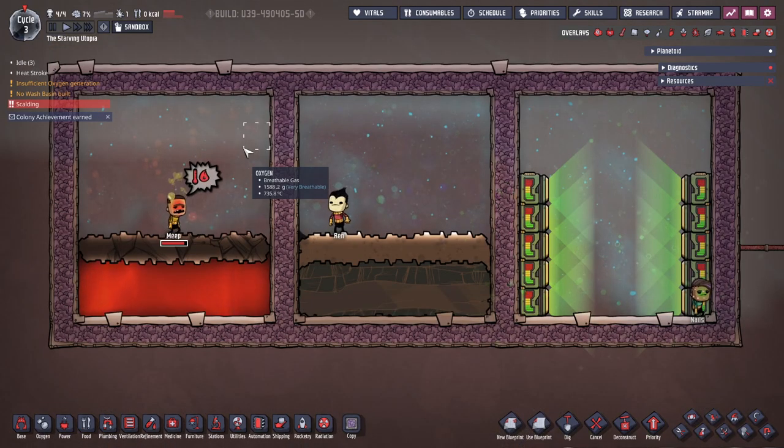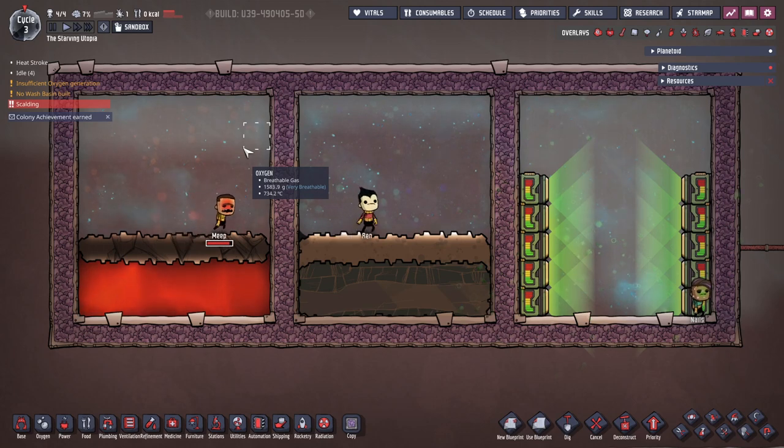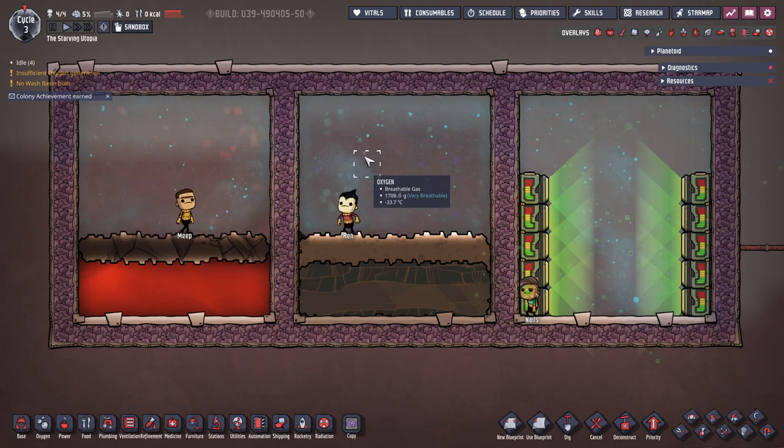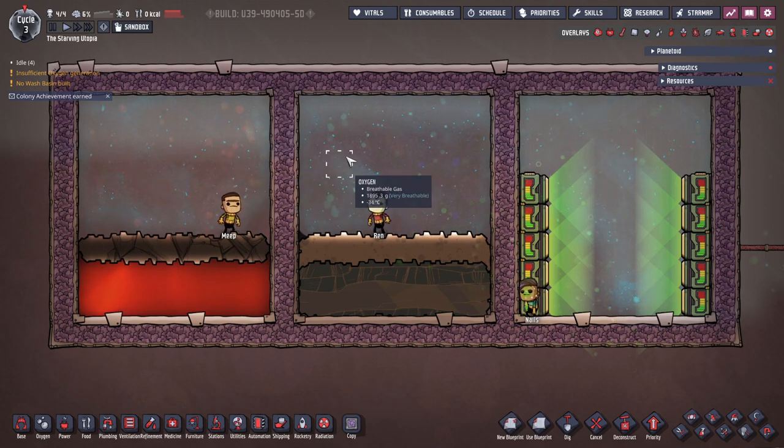Heat stroke is when dupes are exposed to hot environments for too long, and whilst this comes with a small attribute penalty, the main risk is in dupes directly taking damage to their health which can kill them. Conversely, hypothermia affects dupes who get too cold for too long. This also comes with small attribute penalties, but does not cause damage to dupes' health, so is more of an inconvenience than a serious risk. To protect against both of these, use suits in areas of extreme temperatures which will keep them safe.